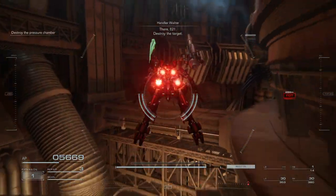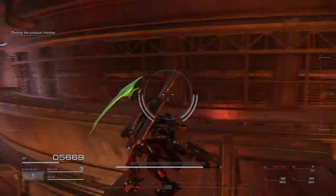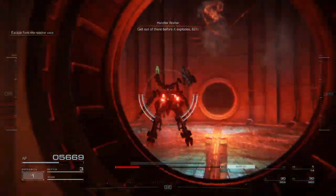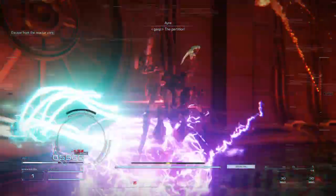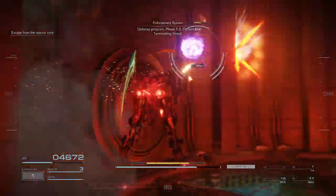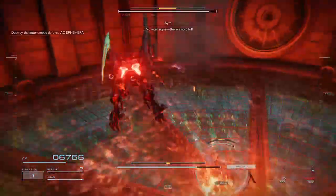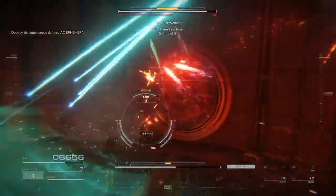There, 621 — destroy the target. Pressure chamber destroyed. Get out of there before it explodes, 621. The partition! Defense program stage 5.0. No vital signs. There's no pilot. That's Institute Tech. 621, there's no time — get rid of it.